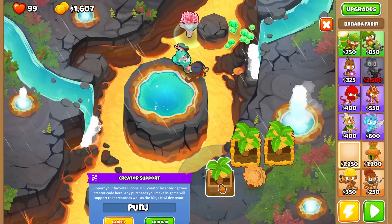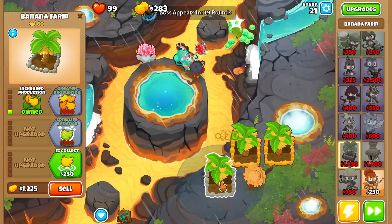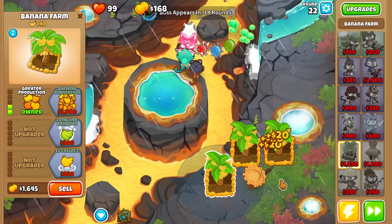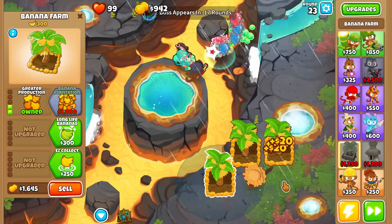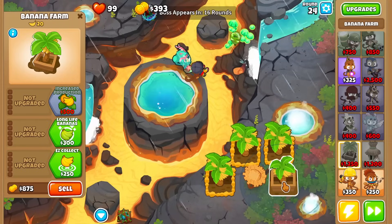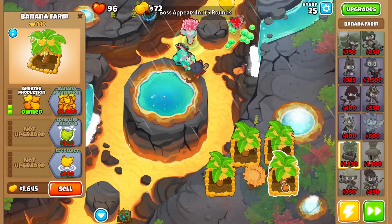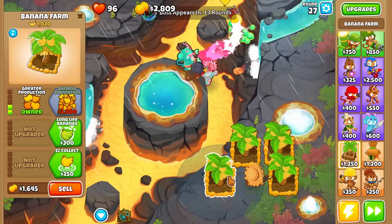Place down two more Greater Production farms. Upgrade one of your farms now to a Marketplace.